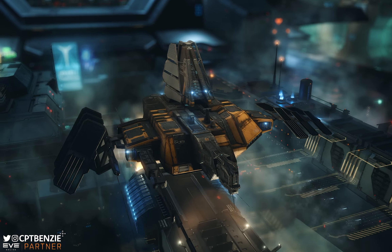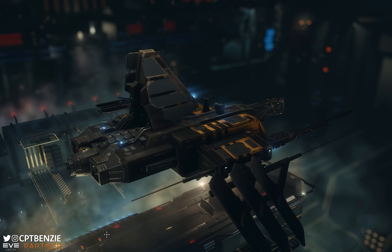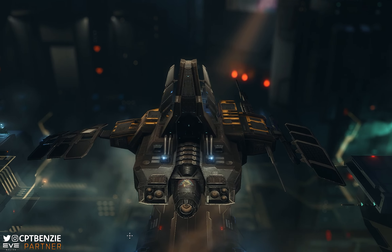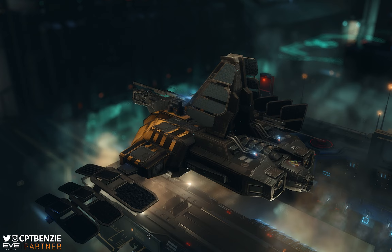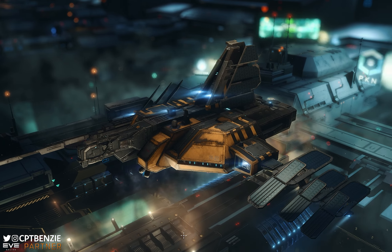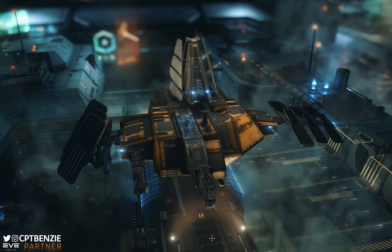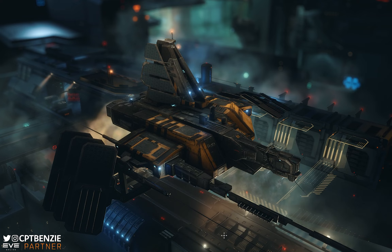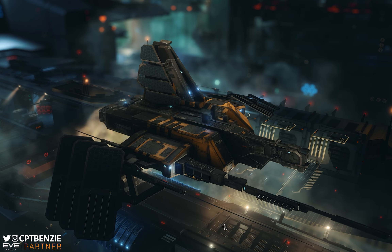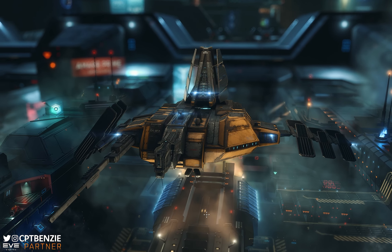Ahoy there folks! I'm Captain Benzi and welcome back to another video for EVE Online. In today's video I'm going to walk you through the process I go through every time I want to fit a ship for exploration. I'm going to be doing this using the Minmatar Tech 2 Covert Ops Frigate, the Cheetah, because this is my personal favourite explorer, but the methodology we're going to be covering will cover you no matter which ship you want to fly and what level your skills are at.